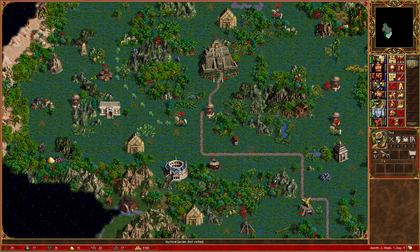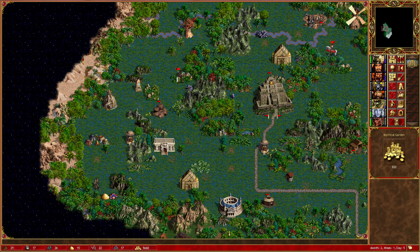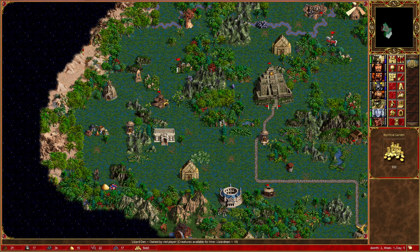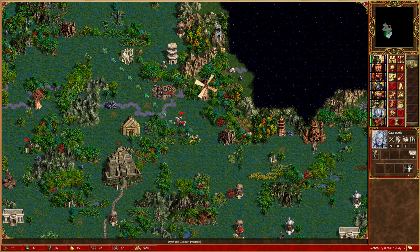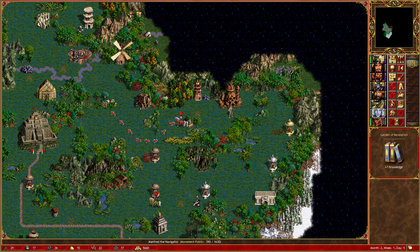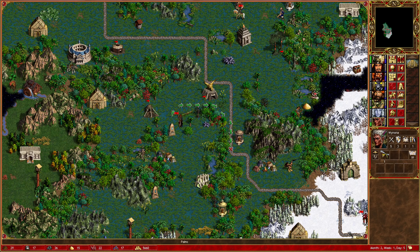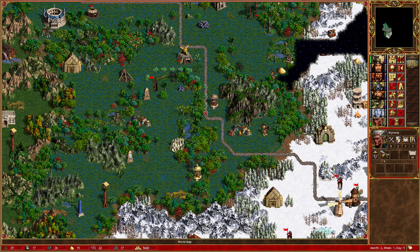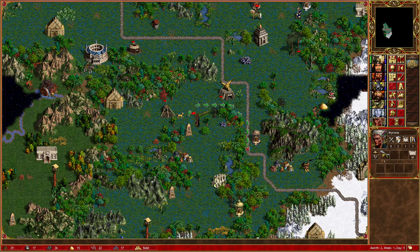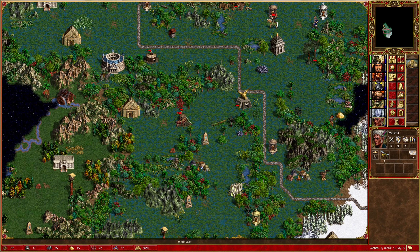Teva is going to want to firstly visit this mystical garden, and I think we actually want Teva staying there for the start of next week so that she can grab these lizard warriors and then start coming back towards town. Cassiopeia probably just wants to come and visit this knowledge - she hasn't visited either of these and she's going to have time to do stuff, so I might as well visit that.